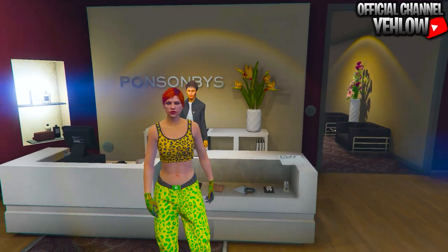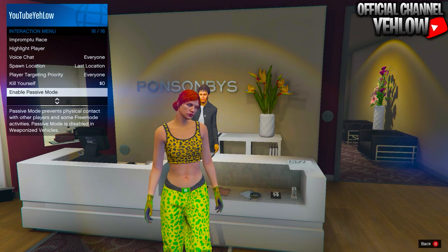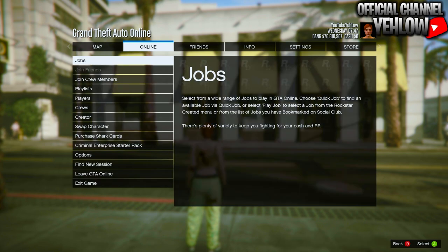This is what the outfit should look like. Save it in slot one. After you save this outfit, open your interaction menu, make sure your spawn location is set to last location, and then go ahead and take the easy way out.